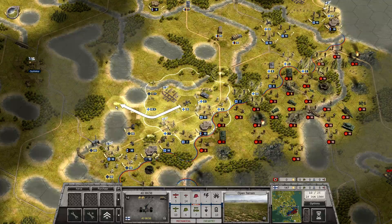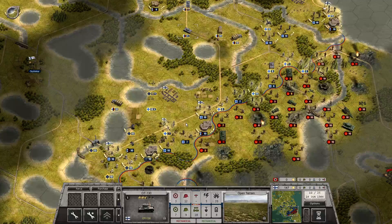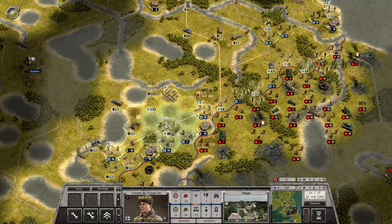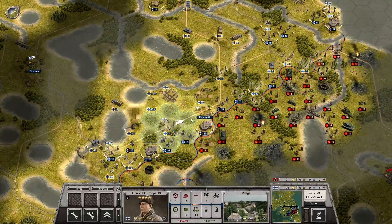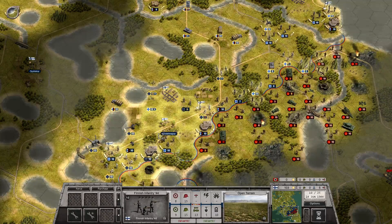I'd like to get it up here, but right now I just need to get it out of the way, so push it over there. Okay, get these guys back. Replenish these guys over here, and these guys over here. Get the engineers up here. These guys will defend the retreat this way.